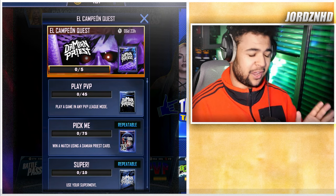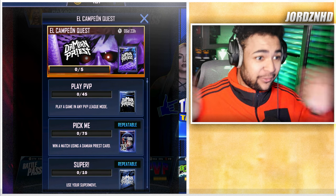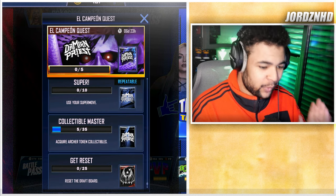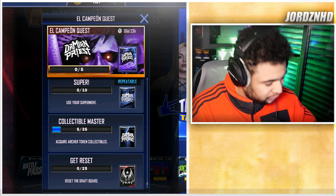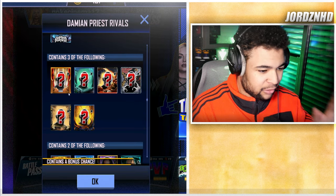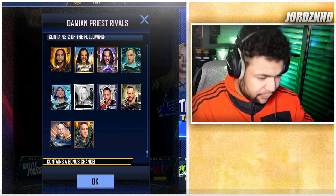There's an El Campion Crest — this is massive. From top to bottom on the crest: resetting the draft board 25 times gets you a SummerSlam Damien Priest. Acquiring 35 Archer Token collectibles gets you a chance pack plus Damien Priest cards — three from legion down to inferno, and two from inferno down to myth tier.